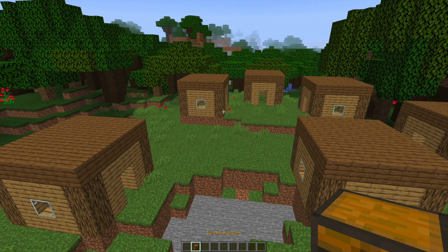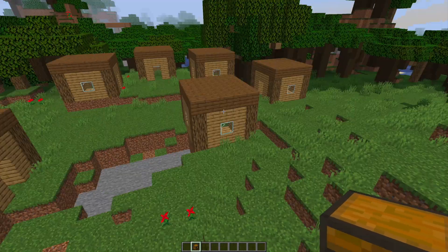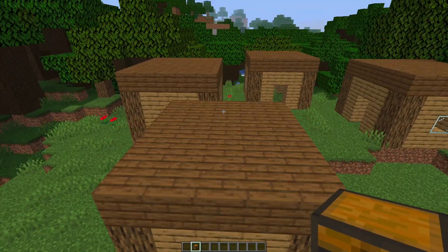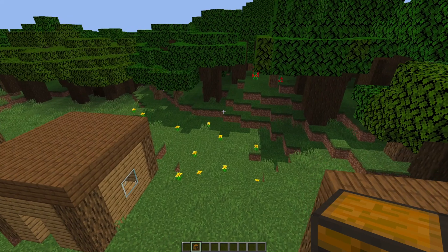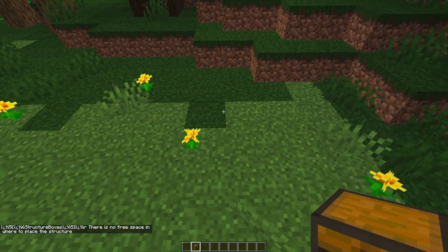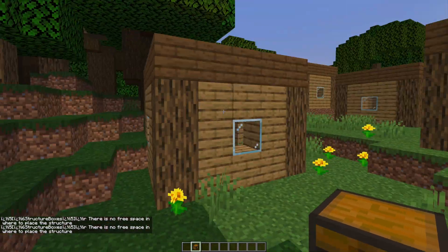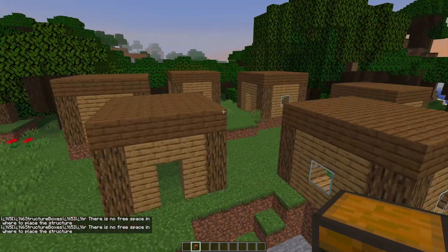In my inventory I have one — it's a mini house that I've created. If we look for an open area such as this and right click, we are going to spawn it in front of us, as easy and simple as that. However, if we go to a crowded area with loads of blocks, it will not work. It needs to be an open area with only flowers and grass and whatnot.